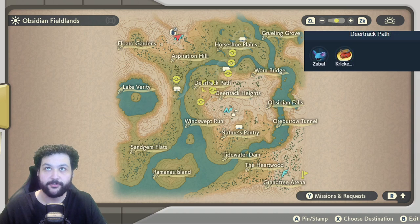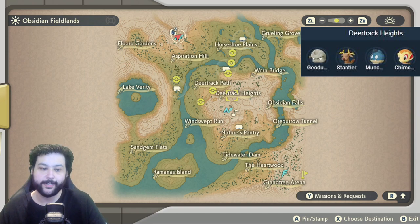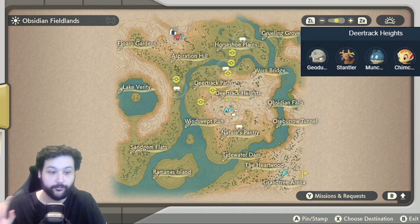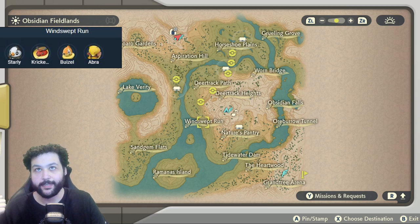Then heading over to DeerTrack Path, which just has Zubat and Cricketot, but it leads right into DeerTrack Heights, which has some cool Pokemon like Geodude, Stantler, and the rare Munchlax and Chimchar spawns appear here as well.